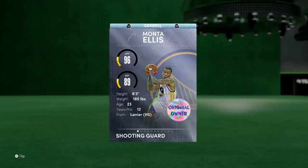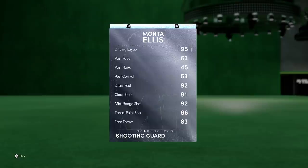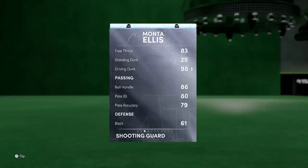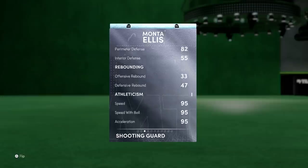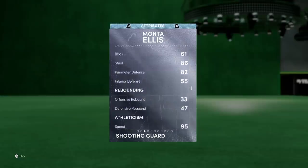He's a 96 offensive overall which is nasty, 89 defense, 6 foot 3, can play point guard which is exactly where I'm gonna be playing this card. Diving into the stats: 95 driving layup, 92 mid-range, 88 three-pointer, and a 98 driving dunk. Right now this man looks like a hybrid of a shooting card and a John Wall at the same time. 86 ball handling, decent passing, 86 steal, 82 perimeter defense. Then you've also got 95 speed - that's gonna be nasty - 98 vertical, 88 lateral quickness. Mental game's looking good on paper, you've got everything you want from a guard.